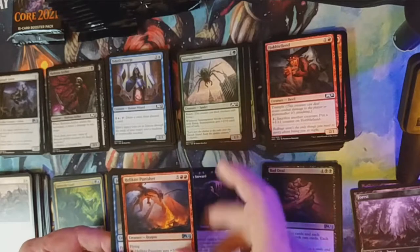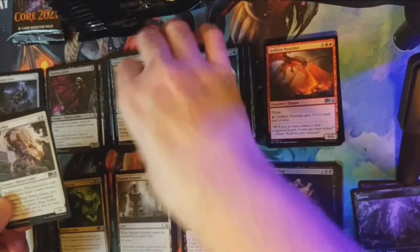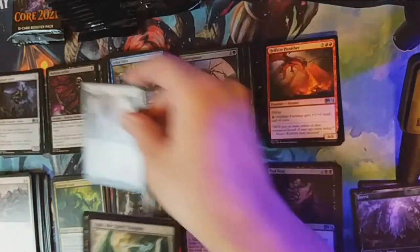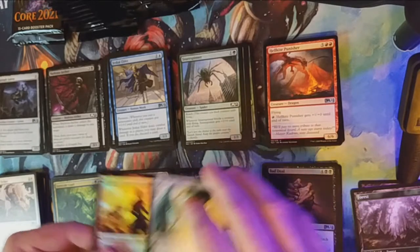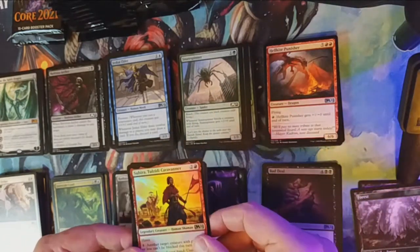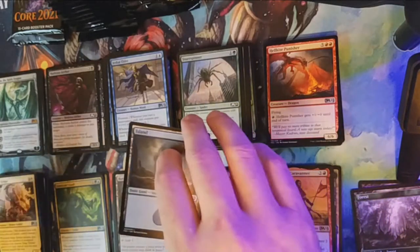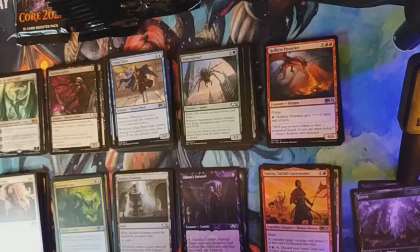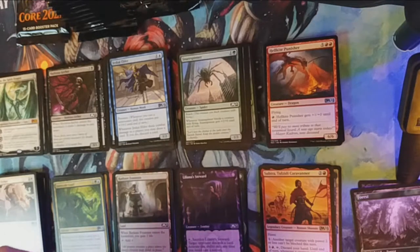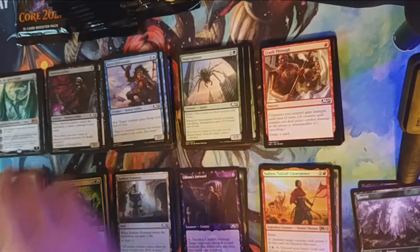Our first uncommon is Hellkite Punisher — lots of dragons in this set! Sky Elder and Siege Striker are next. Our rare is Ugin — yes, Ugin! Another great bring-back. I don't have a colorless pile so I'll put it with artifacts for now. That pack was just packed full of goodness — a foil Subira rare. Definitely a good pack with Ugin. I'm looking at maybe a B to B-plus and we're only on pack 11.